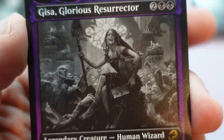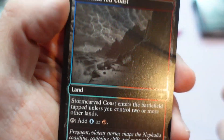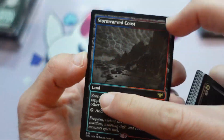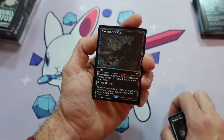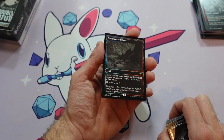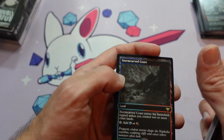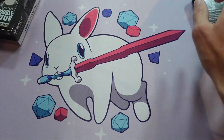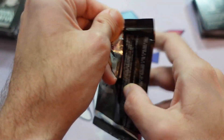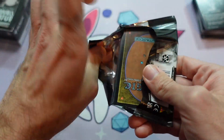Ooh, Gisa looking good in black and white glory. And a land — oh, I love the blue-red frame here. That's really cool. Just getting that kind of pinline around the dual land — that's actually really neat. Look at that across the table and it pops. It really stands out. It's amazing how much the pinlines of frames do.